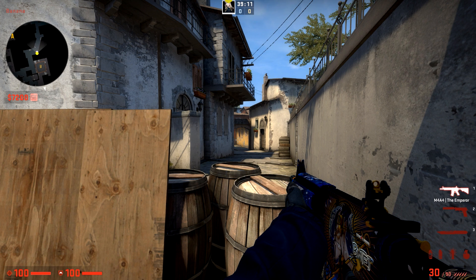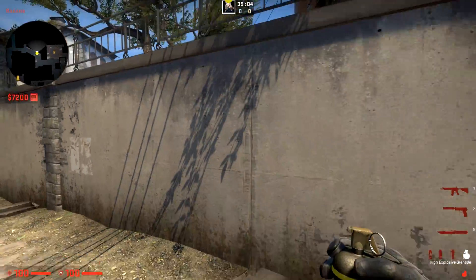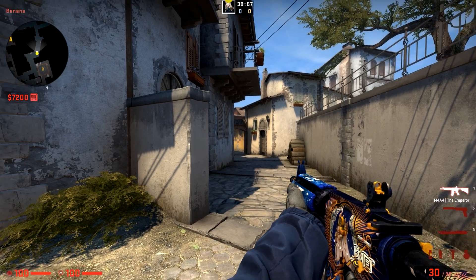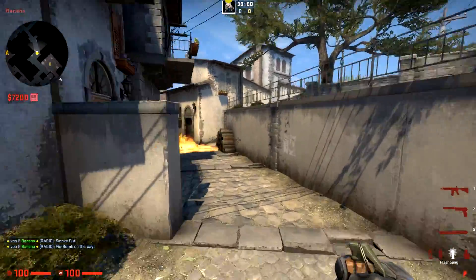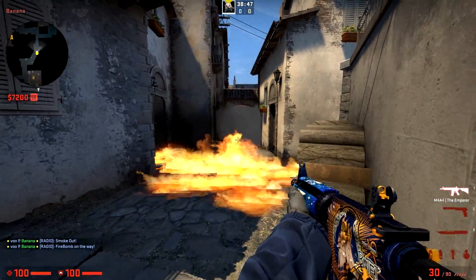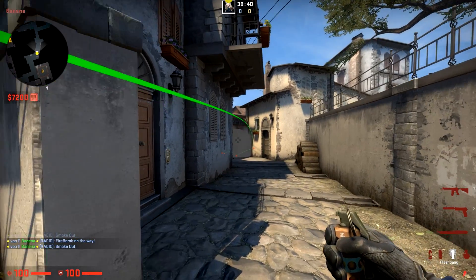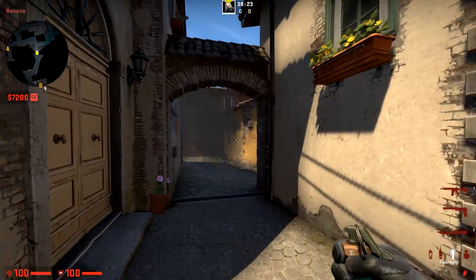Varying up your utility — not only by throwing a different aggressive set, but also by being aggressive some rounds and passive some rounds — and especially changing up the aggression is how you can very easily draw utility out of your opponents. If you show an aggressive look with a Smoke down here, a Molly down here, and a Flash high, and push down Banana with that set of utility, then next time simply a Smoke at Bottom Banana might cause your opponents to think you're going aggressive and use utility as a counter. When you draw utility out of your opponents for little reward, you're making it very easy to win your rounds late.